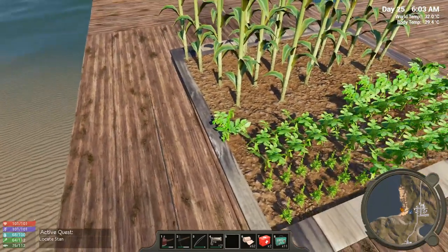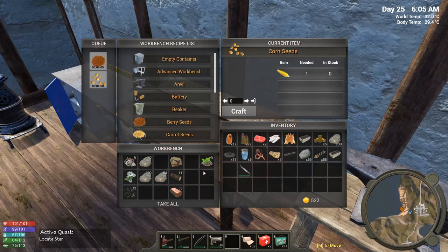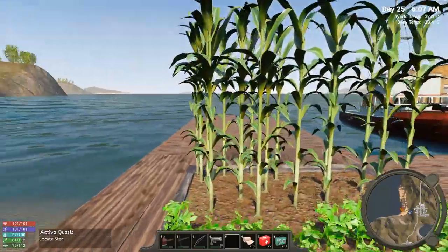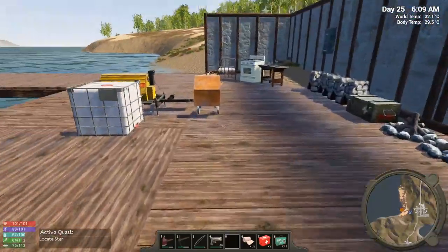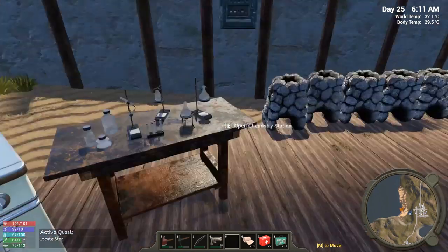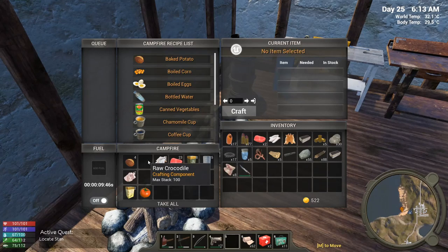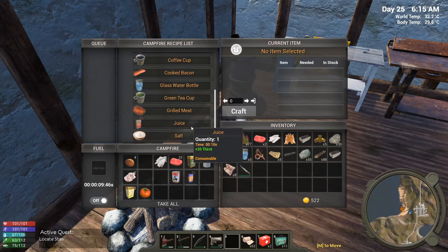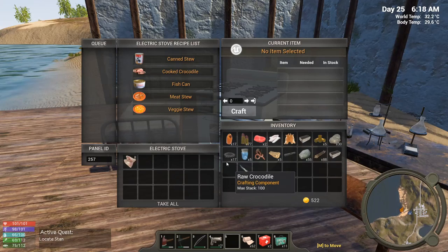That last potato took me forever to find a spot for. This corn's not going to plant properly. We've got nine minutes on these berry seeds and another minute and a half on that. Hopefully this corn will be ready to harvest in 10 minutes because I don't really feel like waiting — but there's nothing I can do right now. We can cook some crocodile. I only have eight raw crocodile — I'm really surprised I didn't get more considering how many I've killed.